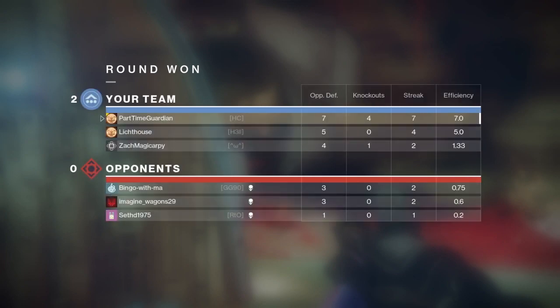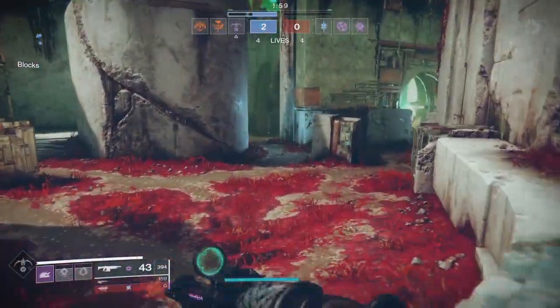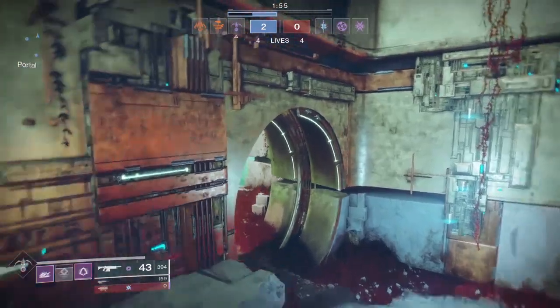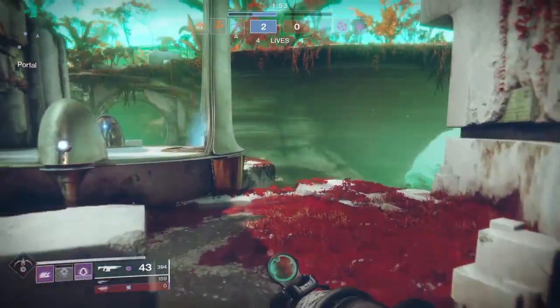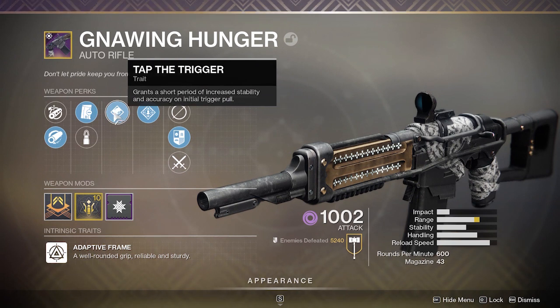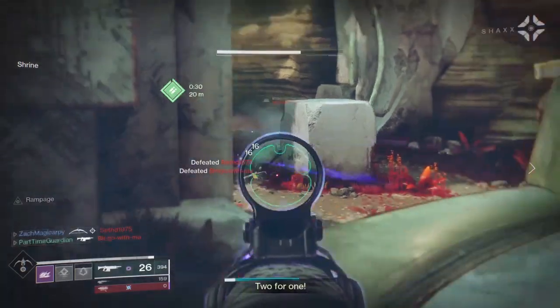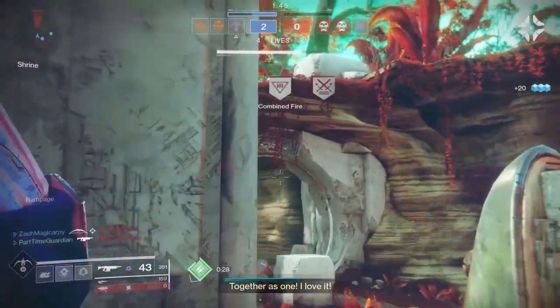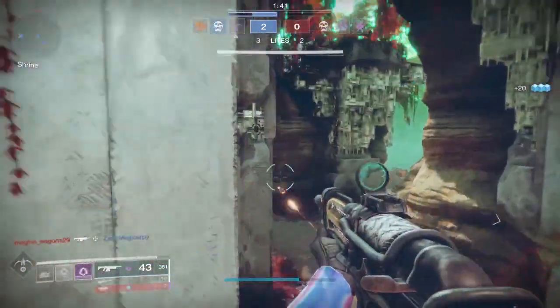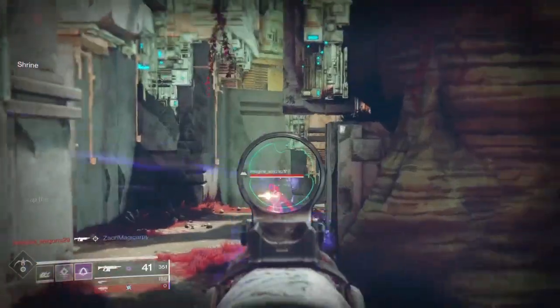You're going to want to use weapons that are forgiving. Last season I used a lot of sidearms, but with Season of the Worthy, auto-rifles have gotten a huge buff in damage, so they can really contend well at mid and short range. There are many choices, but I love Gnawing Hunger. My particular Gnawing Hunger has Tap the Trigger, Drop Mag, and Rampage, which is an incredible set of perks — this thing fires like a laser and quickly reloads.